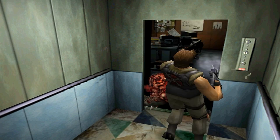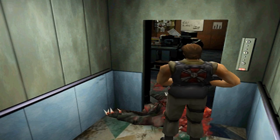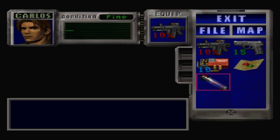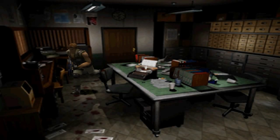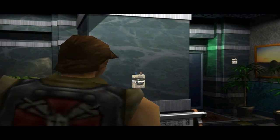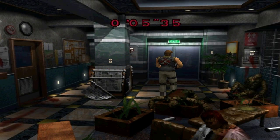There are hunters — oh god. Am I on Caution? Yeah, I am. That's really dangerous. We have 10 assault rifle bullets left, so let's get out of here. If you're on Caution and a hunter does its leaping attack and hits you, you will die — it's a one-hit kill. It beheads you.